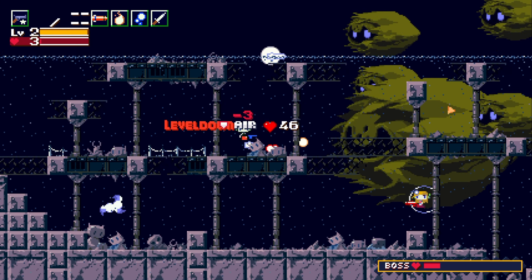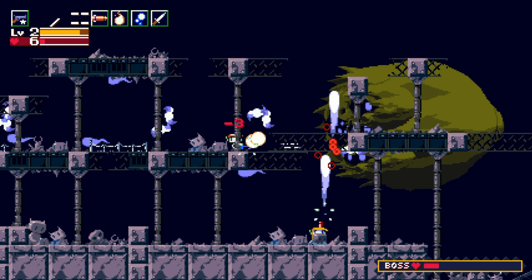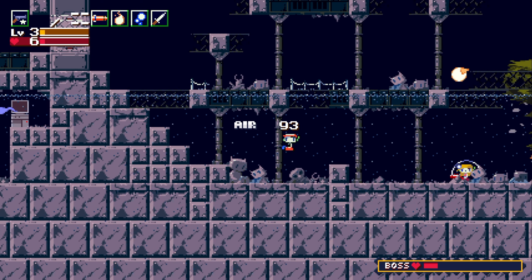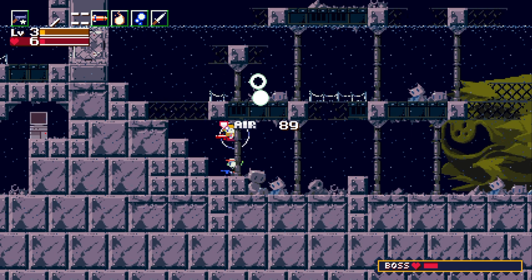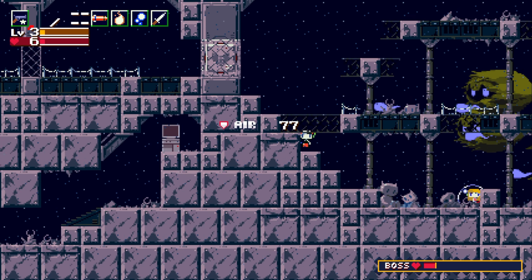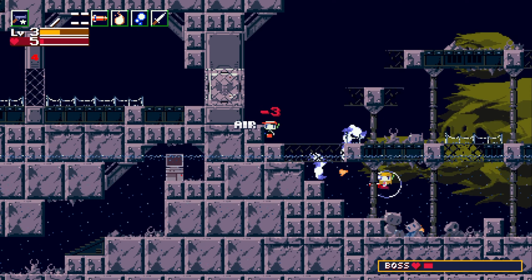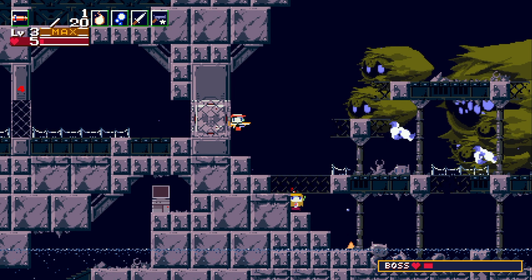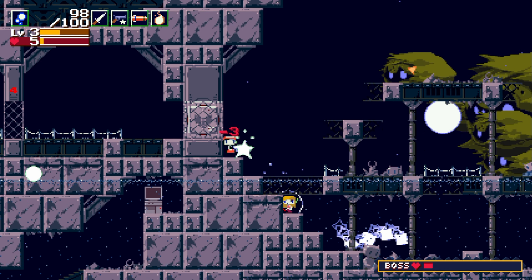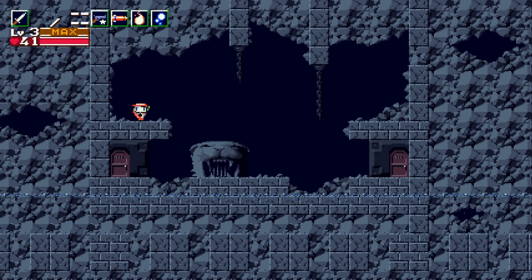I'm sad to say we might not survive this. We do get some missiles back — maybe we should use those. Oh, this water is a problem. Yeah, those little other parts of the guy... maybe that's for the best. We're gonna retry here. It reverts us back to the save.